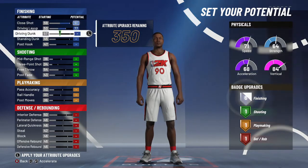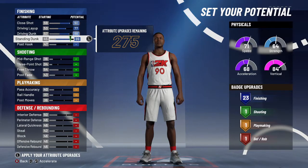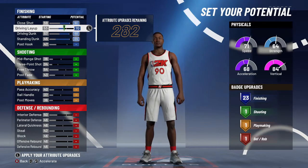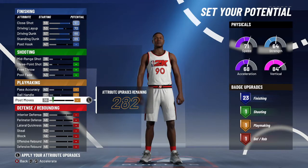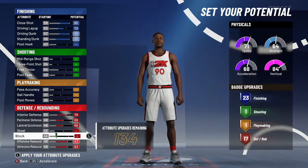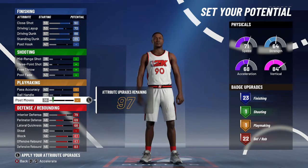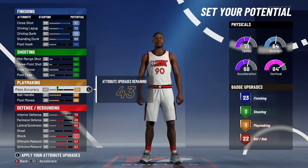You're obviously going to cap out the close shot, driving dunk, and standing dunk — you'll be at 23 badges. You can tweak it however you want. Put the driving layup at 70, don't touch the post hook, don't touch shooting, don't touch playmaking. Go straight down to defense: max interior, perimeter, lateral quickness, offensive and defensive rebound, and block. You'll get 22-23 badges off rip. Then bump ball handle up to like 56.